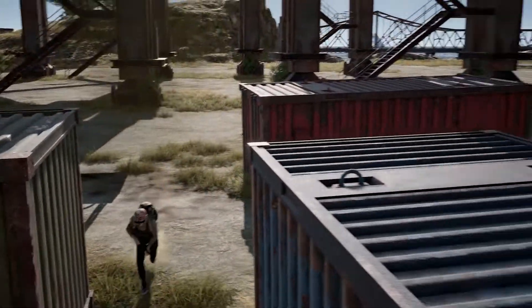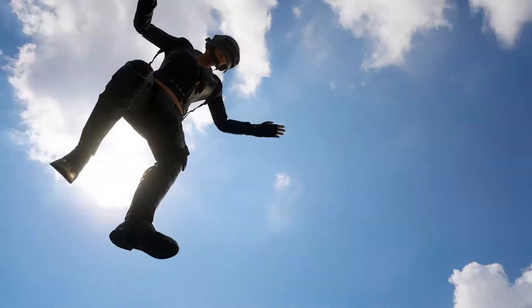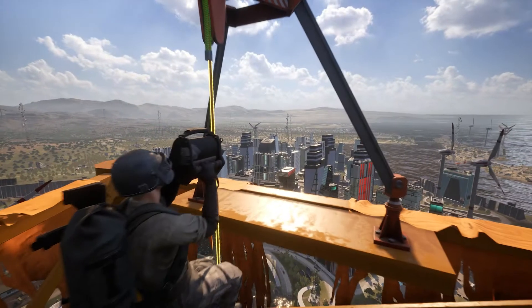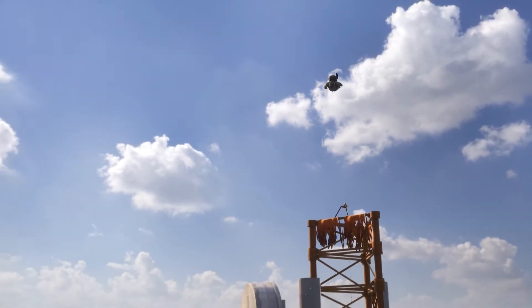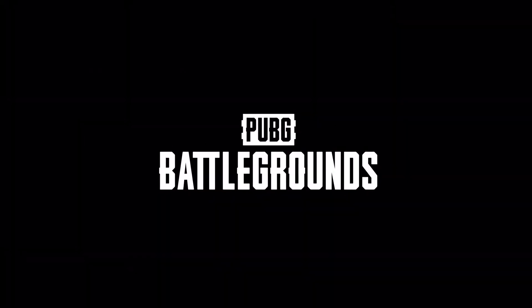There is a lot more we couldn't cover here, so make sure to head over to the patch notes for more exciting updates, such as Flying Helmets, Utility Parachutes and Descender Attachments available everywhere, and more. We'll see you on the Battlegrounds!